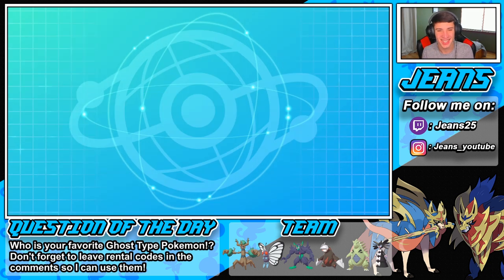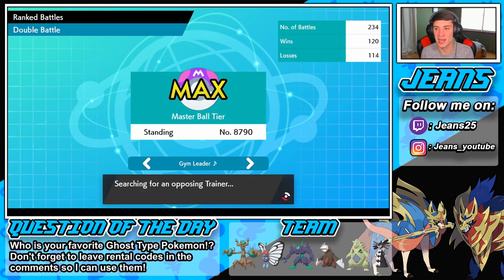Love the name 'Dollar Tree' for this team — that is hilarious. We dropped about 2,000 from going offline for two days; that's one of the things that stinks about going offline. This team has potentially a lot of different leads — we can lead the Sand Stream boys, lead Butterfree, or the Fake Out lead with Gothitelle. Very versatile team that can go many different ways.